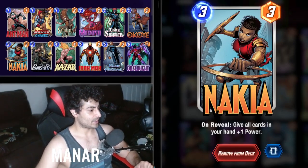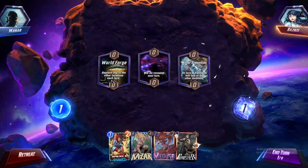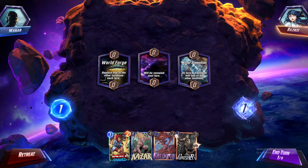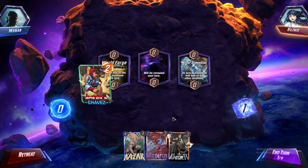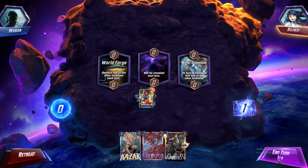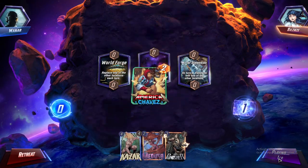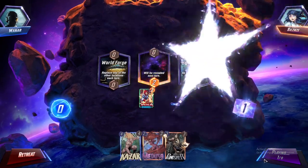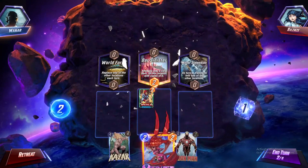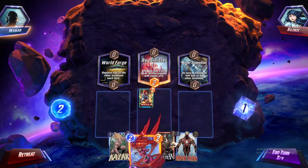Okay, the location replaces one of your locations each turn - wow, it does that automatically. Okay, strong start here by us. Three cards to play here from the location - copies of it.